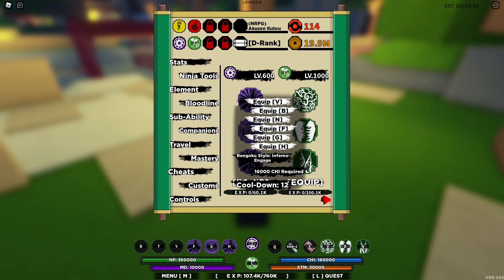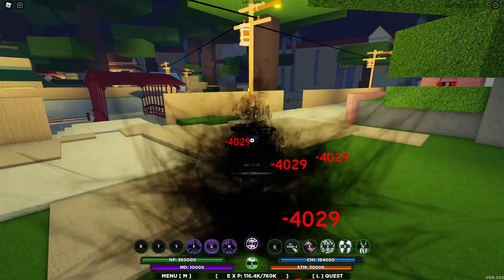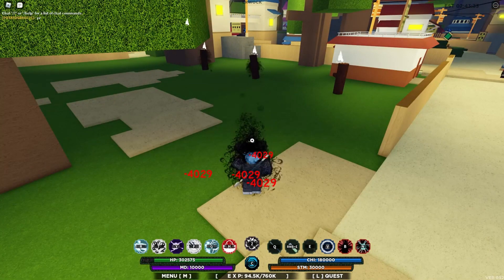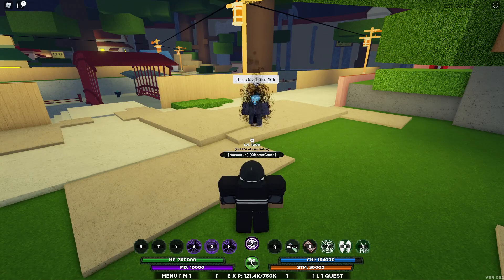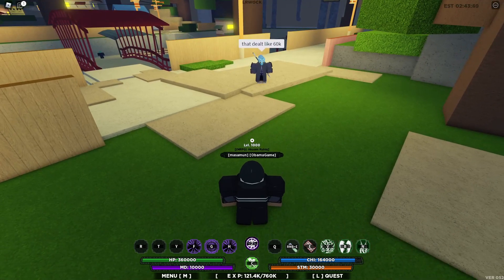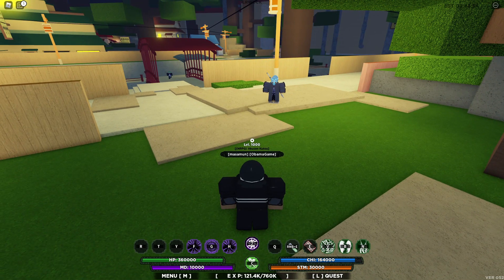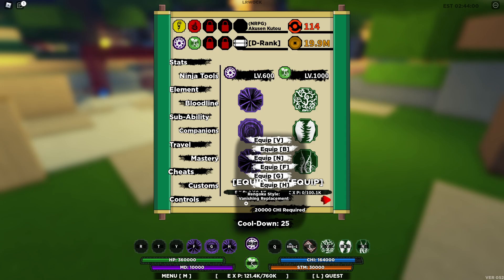Alright guys, our first move is called Rengoku Style Inferno Engage. This is one of Sasuke's moves that he does against Naruto — it does about 60,000 damage. That's a decent amount. I believe you can pull multiple people towards you and damage them. It's a really good move, like in the anime it was a really good move, and here if you can pull at least four people I'd say it's a solid move to use.